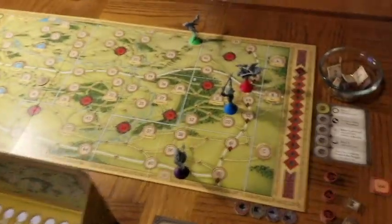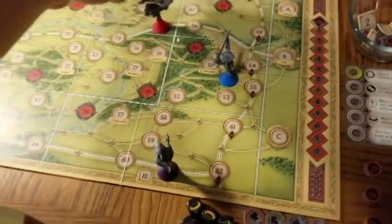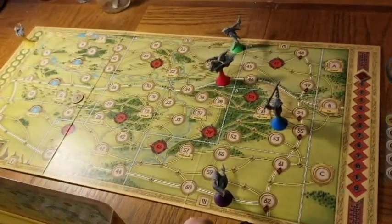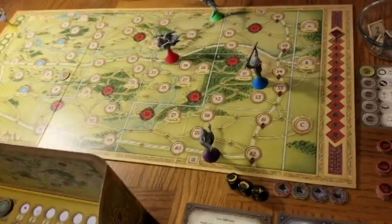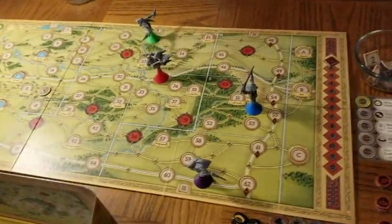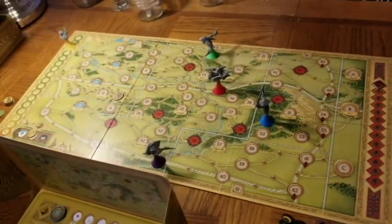Back to the Nazgul for their second turn. Red is on the road so he makes three moves, and spends a die to go one space further. Green also gives up a die to push one more space ahead. Blue moves toward Frodo's likely area. Purple continues down the road — three moves, staying the course. The Nazgul hold remaining dice for the upcoming night phase.